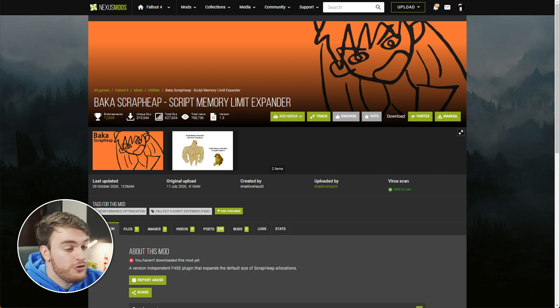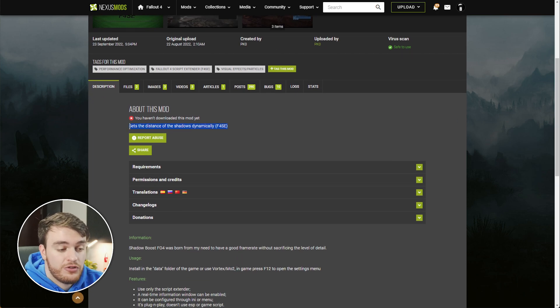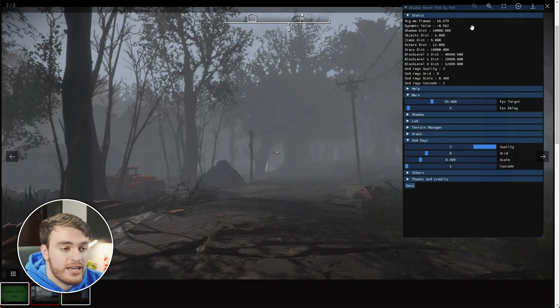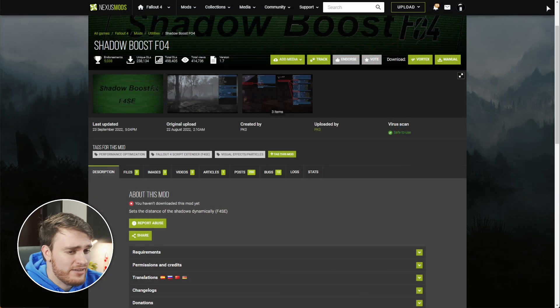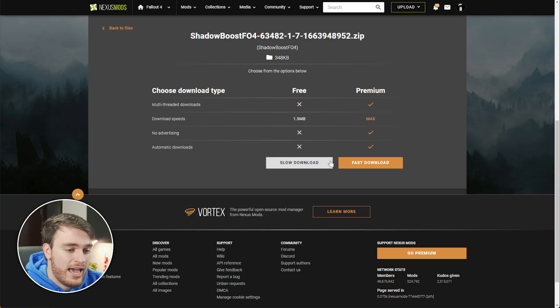Then, next up, for a huge boost in performance, I'd recommend Shadow Boost Fallout 4, which sets the distance for shadows dynamically in-game, meaning it should automatically adjust, keeping your FPS a bit more stable. You can see over here it's got a ReShade-type interface where you can manually adjust things, otherwise it should just all be set up by default. I'll just Vortex, we've already got these, so I'll download and slow download.